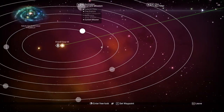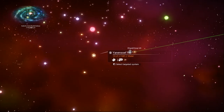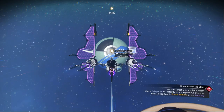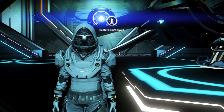Go to the galaxy map and take note of the name of your current system, because this is going to be our target system. Now we need to warp to any neighboring system. Go to that neighbor system's space station, and as you can see, we created an auto save there.